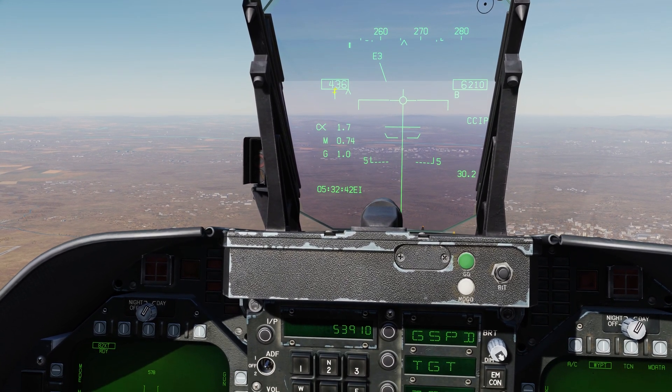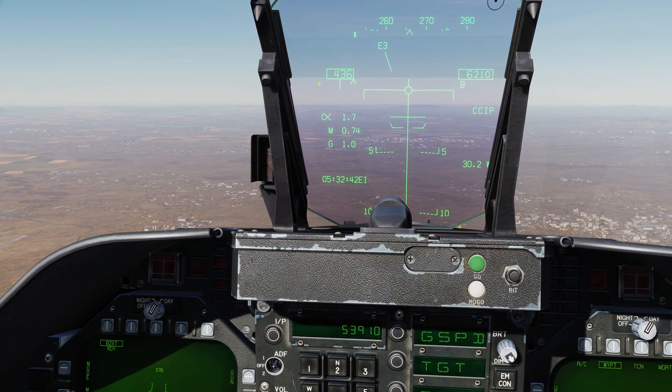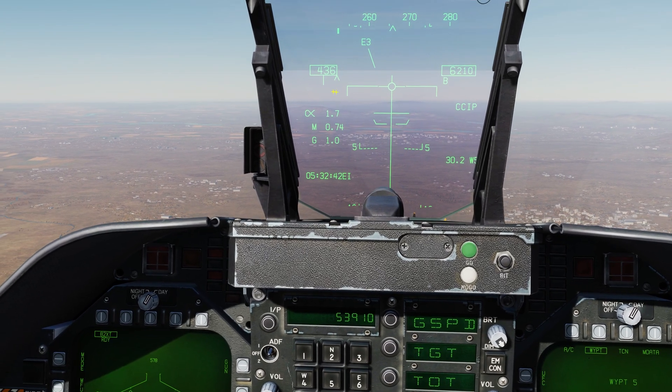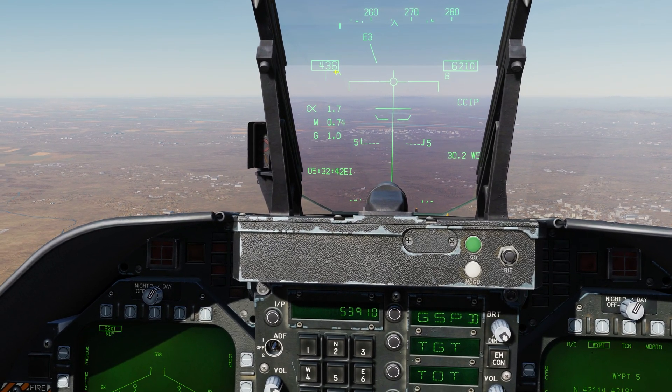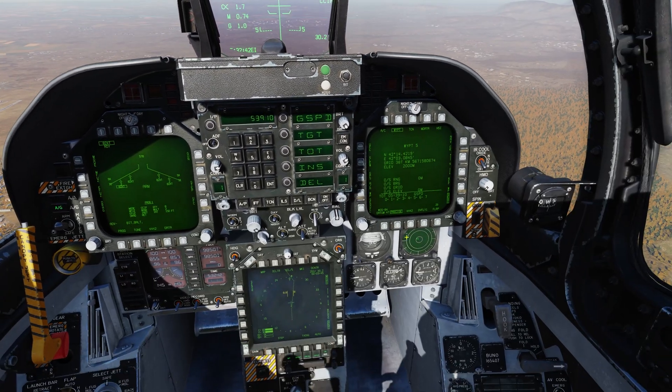There's a vertical line underneath our indicated airspeed. The carrot, when on the right of this line, indicates we're going too fast and will be there much too early. If the carrot falls to the left, we're going too slow and running late. We want to adjust our throttle and airspeed so the carrot sits right on that line.